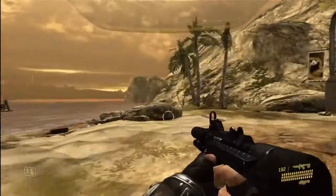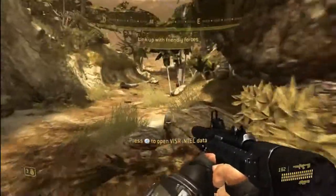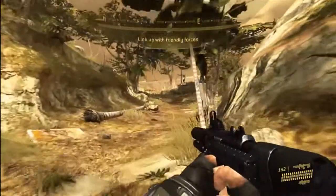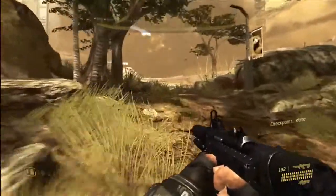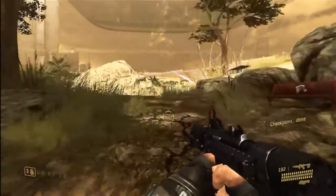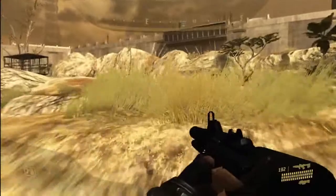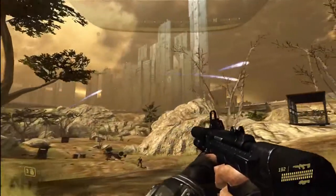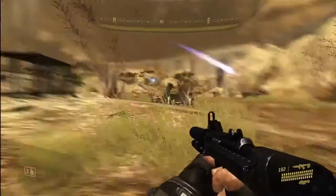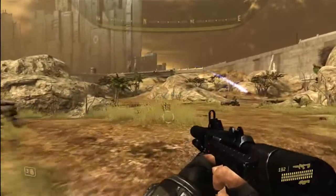So instead of getting the Warthog at the beginning like the game asks you to — it'll tell you to help flip over the Warthog — don't bother with that. Also, try not to touch the triggers on your controller; it's tempting, I know. Just hold the bottom of your controller. We're going to go right instead of toward the Warthog, and keep an eye on the wraith fire so you don't die unnecessarily at the beginning.